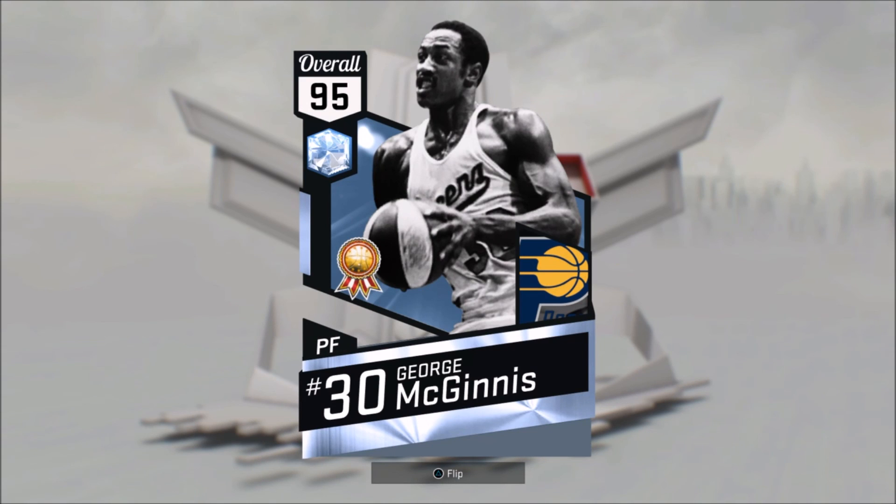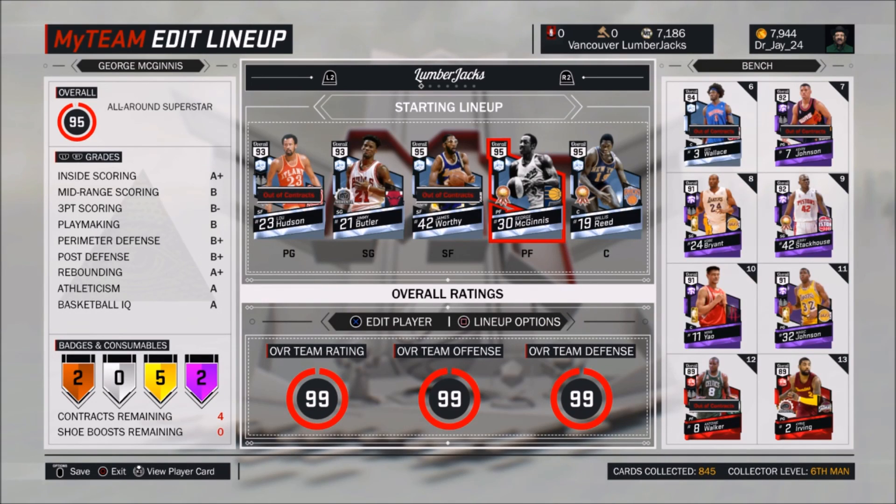Once more, here's a look at George McGinnis. Go and get this card if you're not doing the weekly challenges, because honestly this card's going to be awesome — a 97 offensive and 95 defensive rating. That's just going to be amazing.